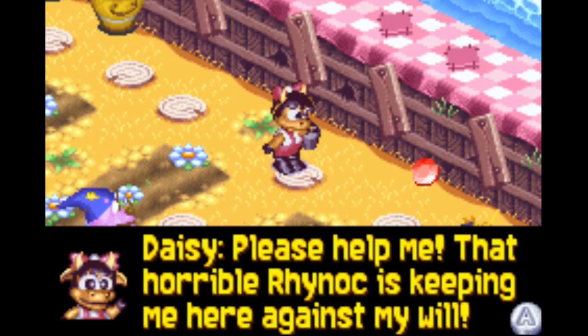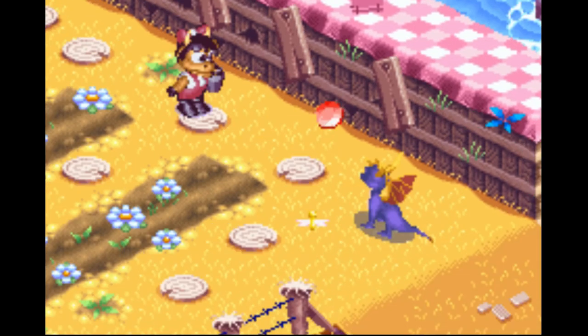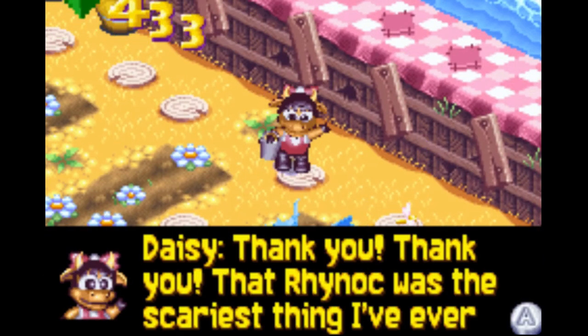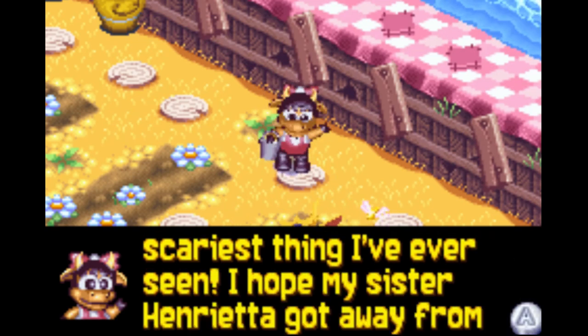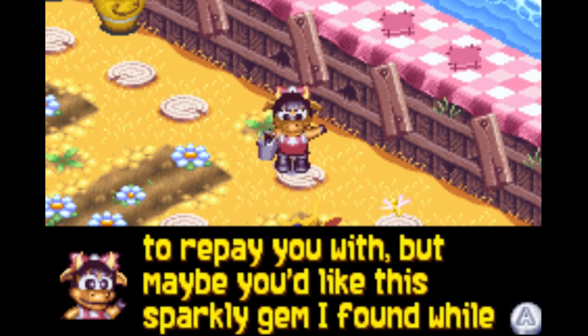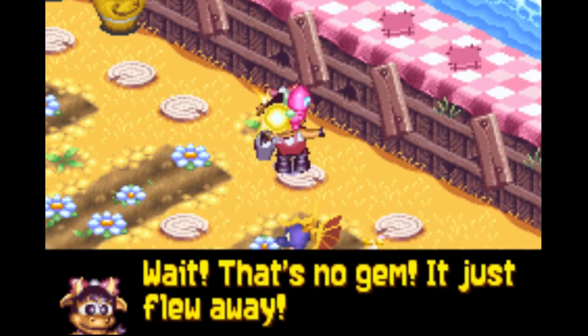Story dialogue: 'Please help me! That horrible Rhino is keeping me here against my will — my sister must be worried sick.' She is! And I got hit by magic. 'Thank you! I hope my sister Henrietta got away from them. I don't have anything to repay you with, but maybe you'd like this sparkly gem I found while hiding.' Wait, that's no gem — it just flew away!